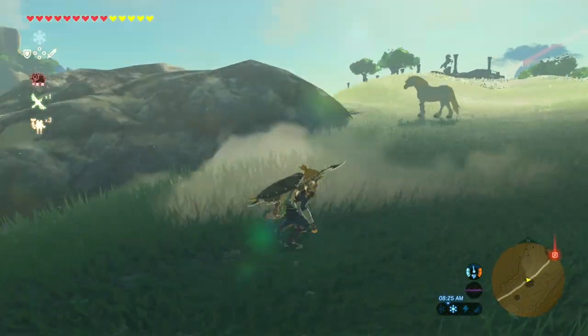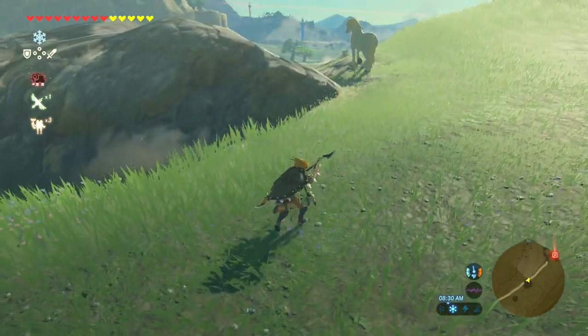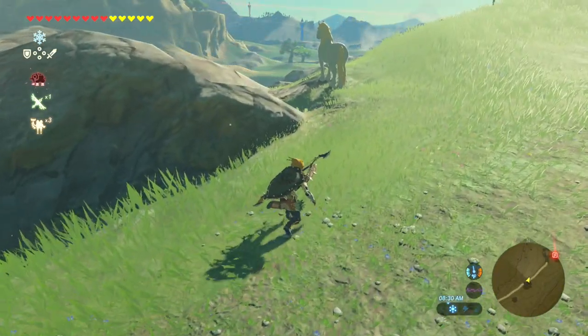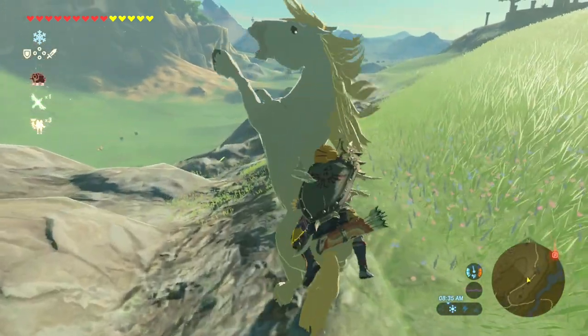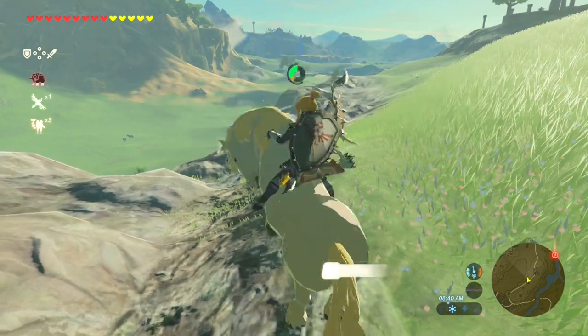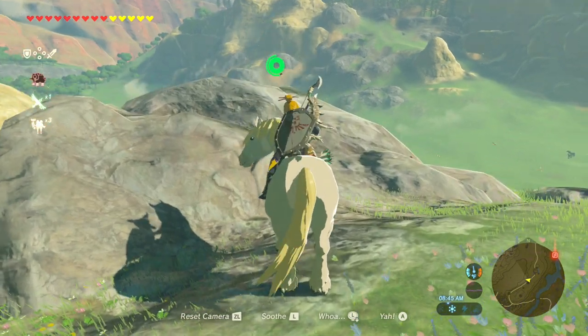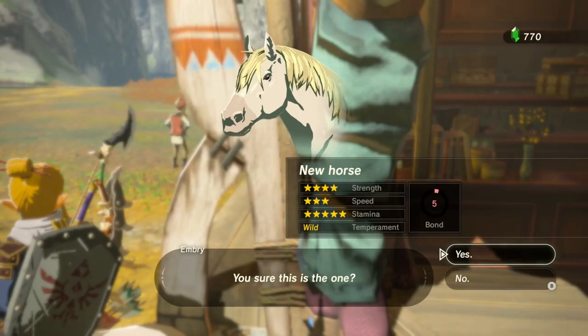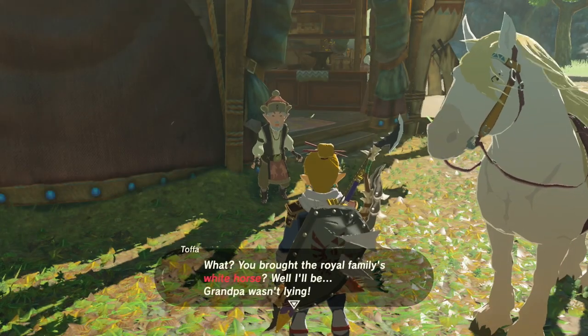There's also a memory nearby at the horse statue if you haven't gotten it yet. To tame this horse, I recommend at least 3 stamina upgrades or some stamina food. Sneak up behind her very quietly and mount her. The moment you do, just keep smashing the L button to soothe her. After several soothings, the horse will stop fighting back and you can ride her back to the stable. Register her at the stable and then talk to Taffa again, and you will be rewarded with the Royal set.